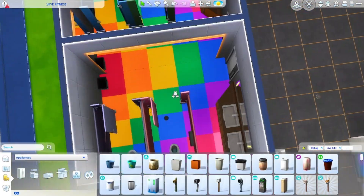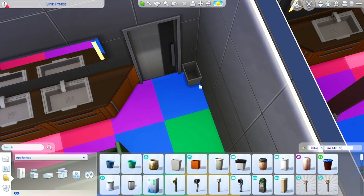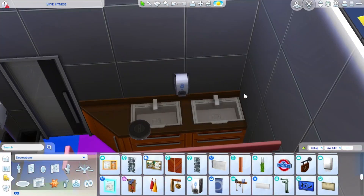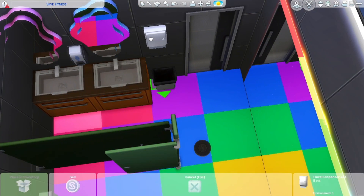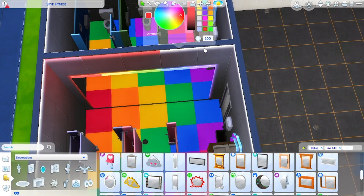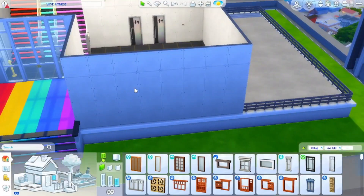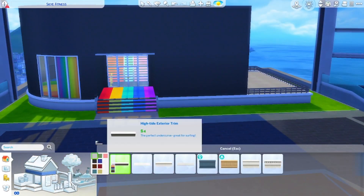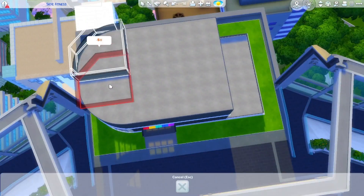I sat and fiddled with this floor plan for so long. I knew I wanted a trash can in both bathrooms and I wanted to use the paper towel dispenser and hand sanitizer from Get to Work, but I just couldn't figure out the layout. I ended up changing the big mirror to cute little fancy ones and finally got rid of a corner piece that just wasn't working. I also ended up making the bathroom pink, and then I went to the outside since I realized I hadn't done anything there yet.